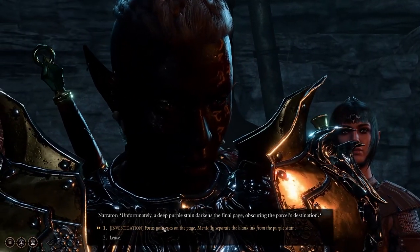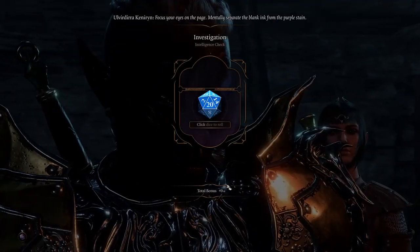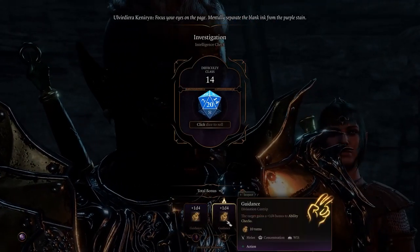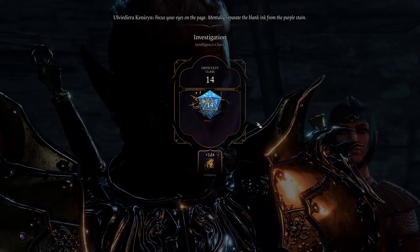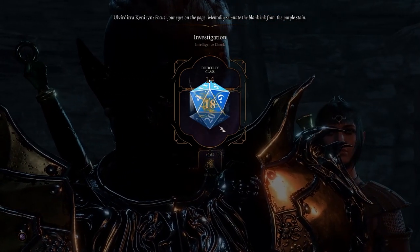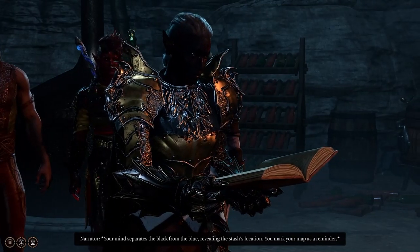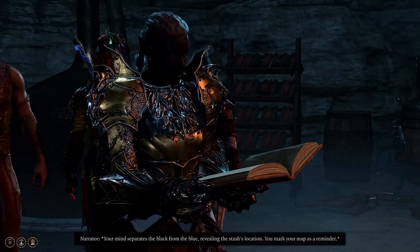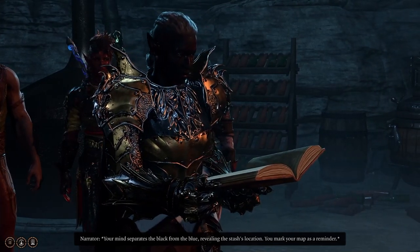Investigate - okay. Mentally separate the blank ink from the purple stain. Let's go, baby! I need bonuses. Oh yes! I was destined for this. Your mind separates the black from the blue, revealing the stash's location. You mark your map as a reminder. Thank you, me.